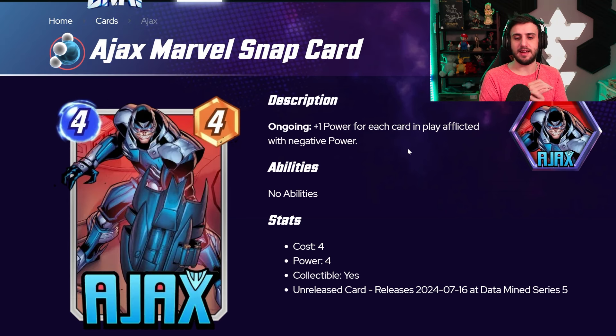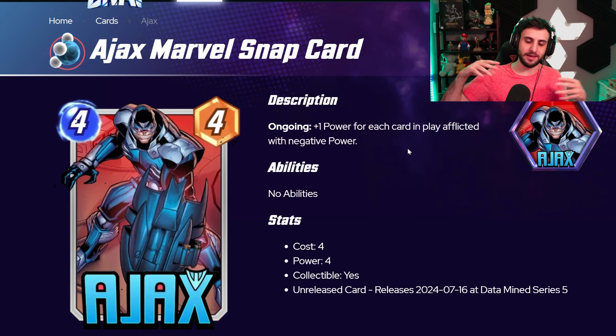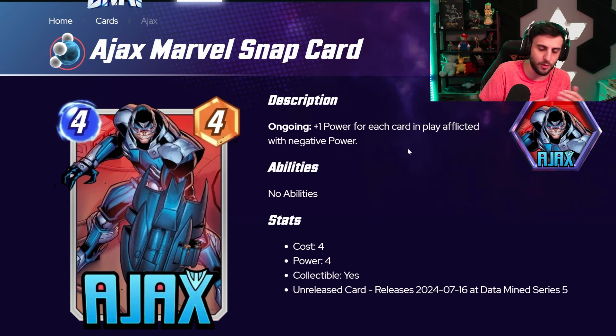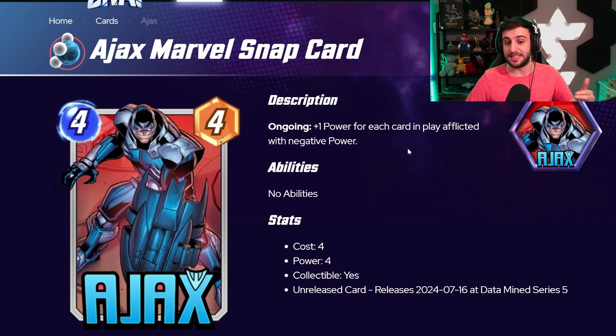Moving on to Ajax. Ajax is going to be an ongoing card that gets plus one power for each card in play that is afflicted with negative power — both your board and your opponent's board. This already looks like it synergizes very well with Hazmat, because Hazmat affects the entire board. It's going to work well with Abomination High Evolutionary too, since Abomination makes itself one cheaper for every card damaged. It makes sense to play Ajax and double up on the payoff. It's a 4/4, and if it triggers four or five times it's already playing as like a 9/4 or 10/4.